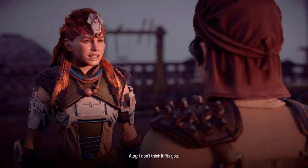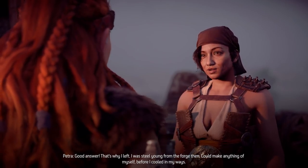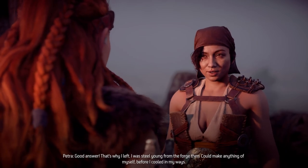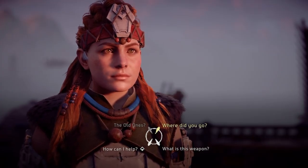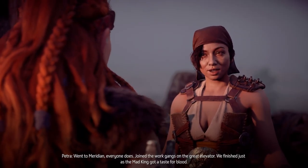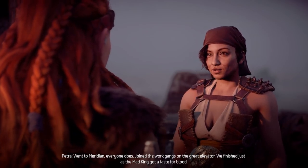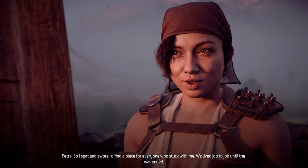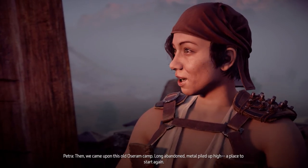Aloy: 'I don't think it fits you.' Petra: 'Good answer. That's why I left — I was steel young from the forge, could make anything of myself before I cooled in my ways.' Aloy: 'Where did you go?' Petra: 'Went to Meridian — everyone does. Working in the gangs on the Great Elevator. We finished just as the mad king got a taste for blood, so I spat and swore I'd find a place for everyone who stuck with me. We lived job to job until the war ended, then we came upon this old Oseram camp.'